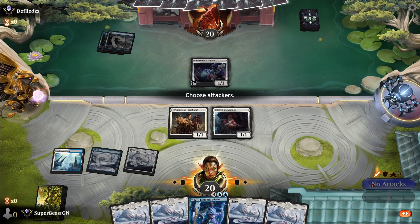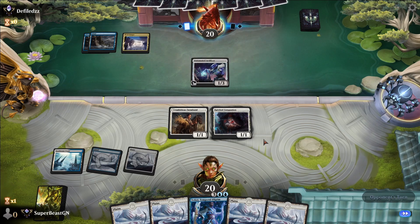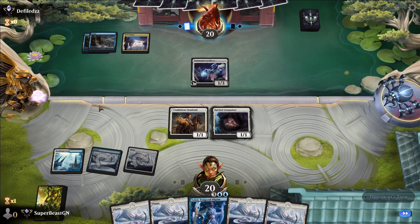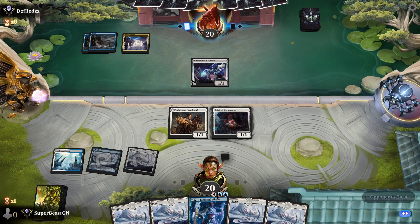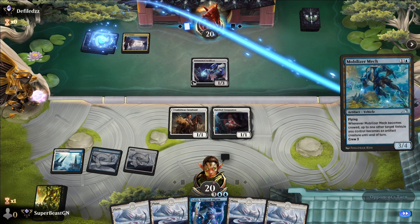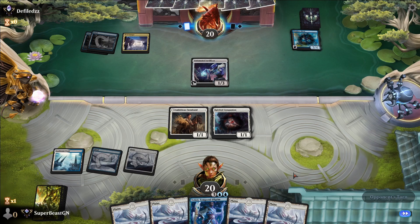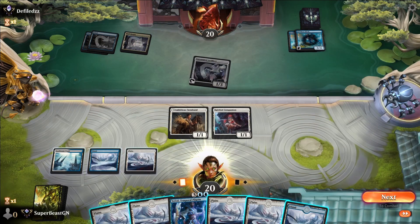We put lands out — another land, so many lands. This is all artifacts by the way. Drawing a Farewell would be really good because then we could just exile all artifacts. But we only have one in the deck so we're never going to see it. When it first gets played it's going to be beautiful.